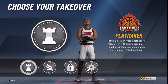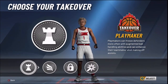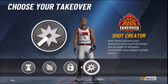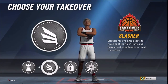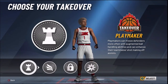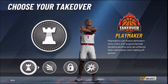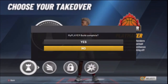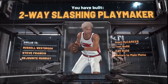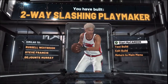For takeover, go with either slashing takeover or playmaking takeover — those are the two best. Personally I'd go with playmaking because it lets you do everything the slashing takeover does but better: you can help teammates, break ankles, and it's just more versatile. That's what I'm going with for this build. Finish the build and go test it out. Thanks for watching — drop a like, subscribe, and I'll see you in the next one.